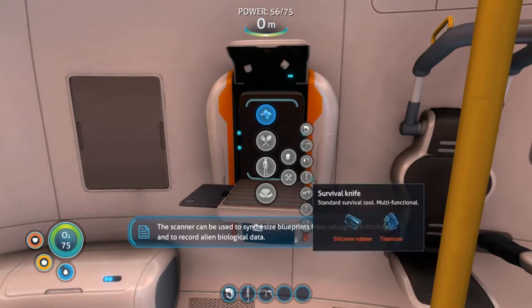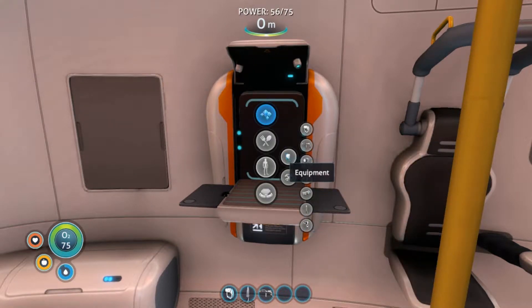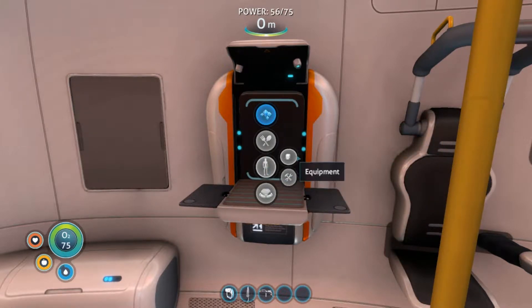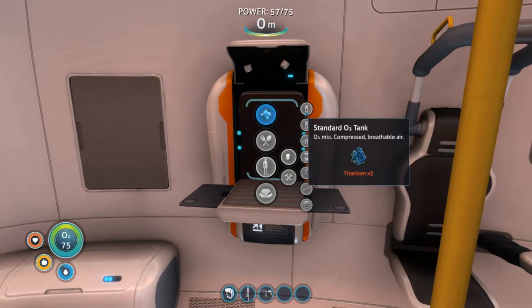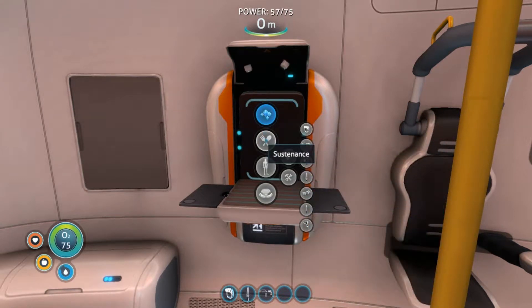This scanner is super-duper important. Flare. Habitat builder — that should probably be our next one: computer chip, wiring kit, and batteries. We don't have anything for the sea glide yet. Okay, let's go for this one next: computer chip, wiring kit, and battery.